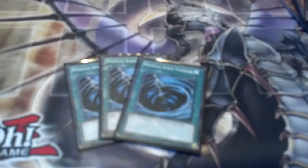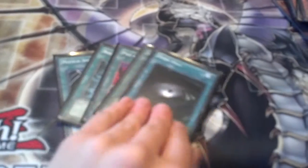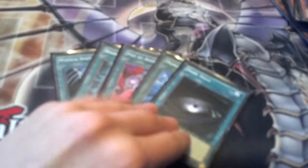Three MST, Book of Moon, Pot of Duality, Monster Reborn, and Dark Hole — those are staples. And then Black Whirlwind, Heavy Storm, and also the staple Blackwing — Black Whirlwind. Mainly the staples, including the Blackwing staple.